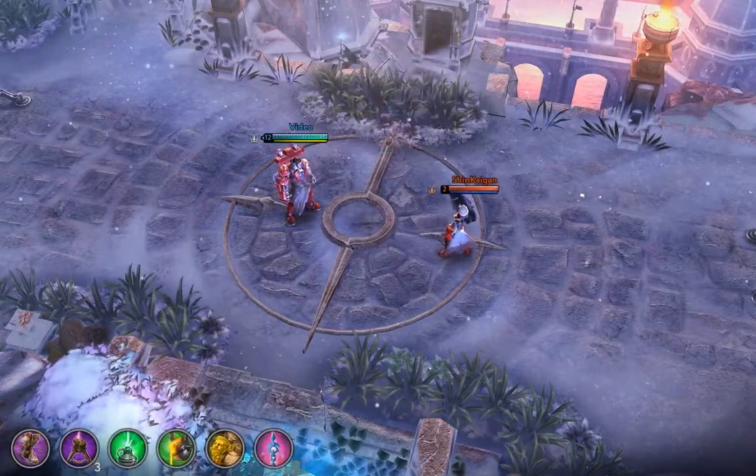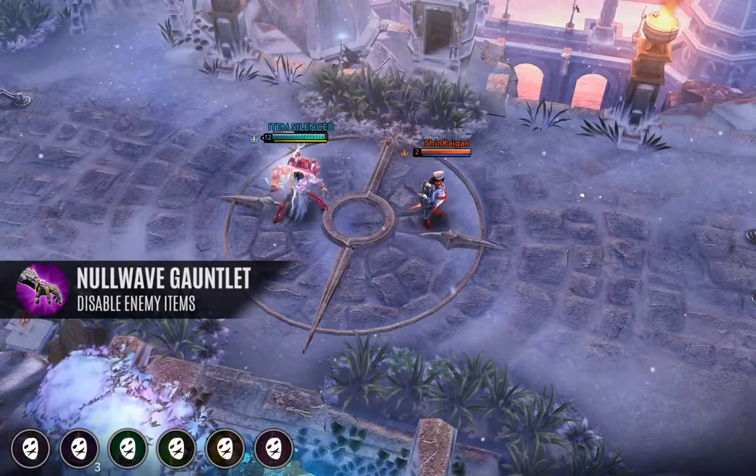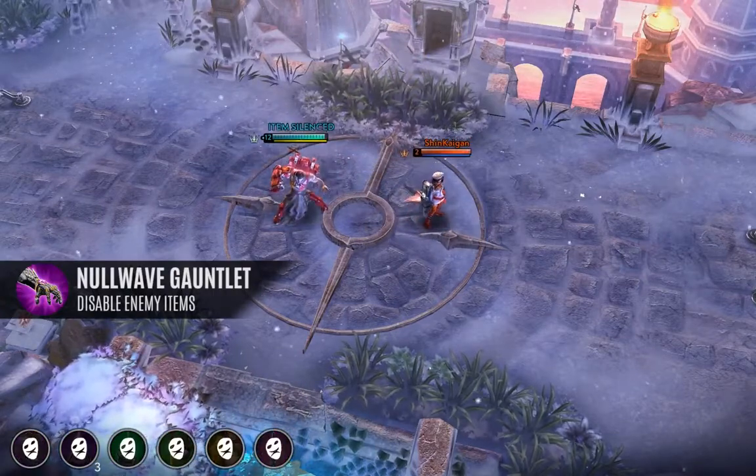New utility item: Null Wave Gauntlet. Introduces Vainglory's first item silence, completely changing the dynamics of teamfights.